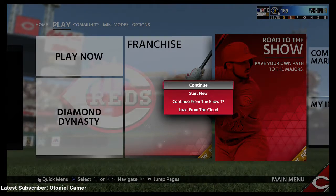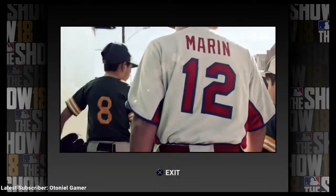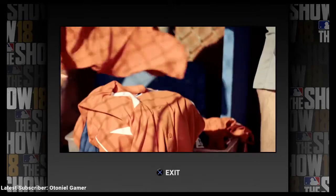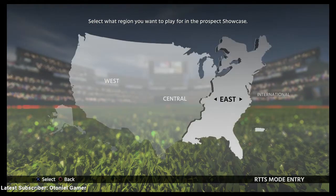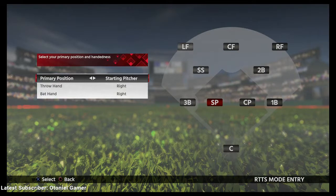If you haven't created one already, click Start New. You can watch the intro video or skip it — I'm going to skip it. You can use current rosters, default rosters, or saved rosters. I'm just going to use the current roster. You pick which area you're from: International, East, Central, or West. It doesn't matter — I'm going to pick East.